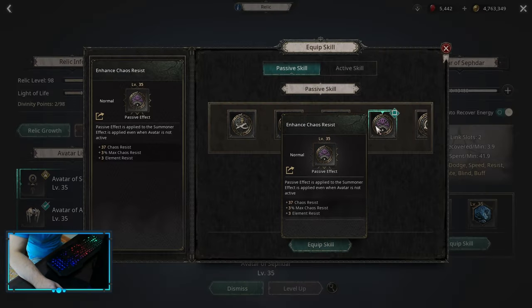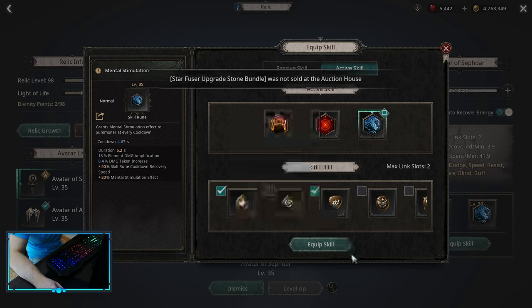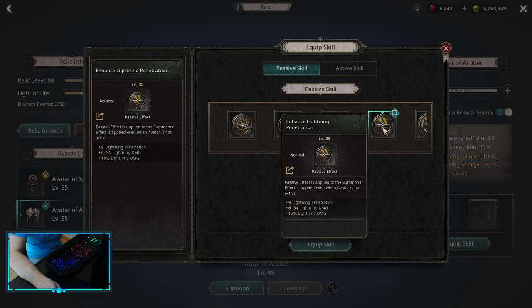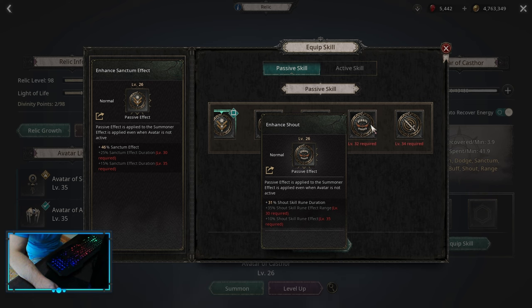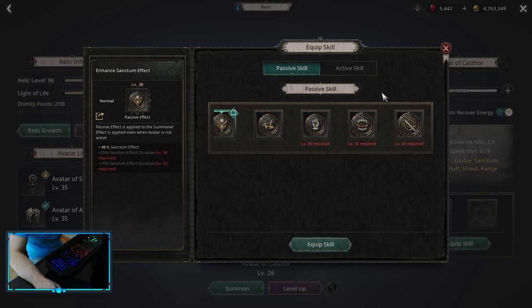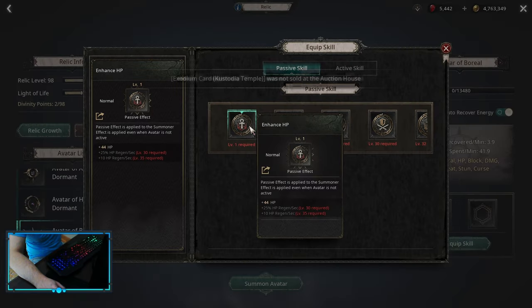For Relics, start with Psevda — pick up Enhance Case Resist on the passive, and on the active, Mental Stimulation with Cooldown Recovery Speed and Increase Buff Effect. For the second one, go Acuburn, and on the passive pick up Lightning Penetration with Lightning Damage. For the third, Castor is the best and easiest choice. On Castor, go Enhance Sanctum Effect to get longer buffs and more damage — covering Swiftness, Fortune, and so on. Or switch to Shout Skill Duration and Strength, whatever you need most. Castor is a nice utility relic. The last one is always Boreal, since it only levels to 15 and we want Enhance HP.